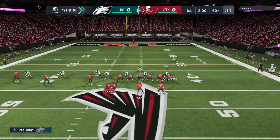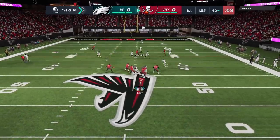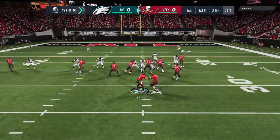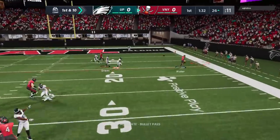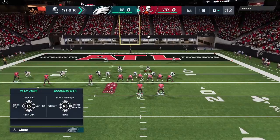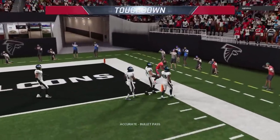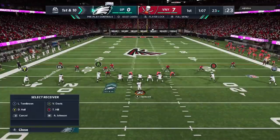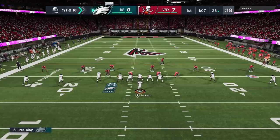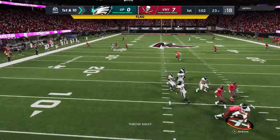The next couple plays he's going to come out in this formation quite a bit — I need to remember this because he uses this trick a lot. He's hitting me with crossers, and then he puts his tight end on a post route. Maybe it's a route technician, maybe it's the play — I'm not sure. But he uses it on the next two plays and it just beats my man coverage and the zone that I put up. He goes right down the field and scores. If you can do that to me, it typically means you're a good player.